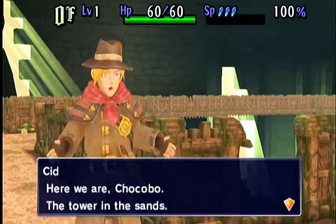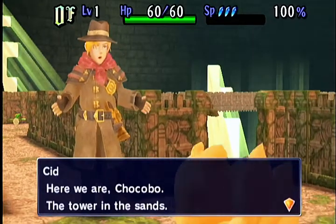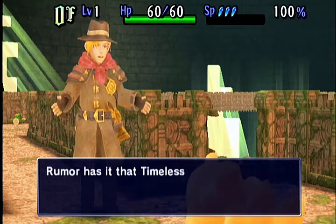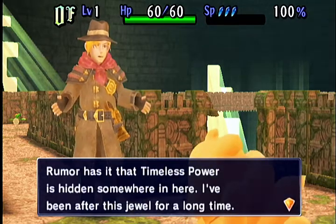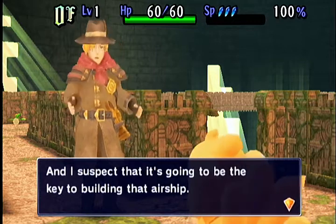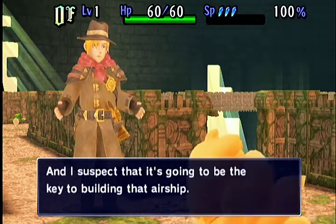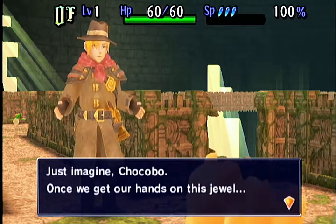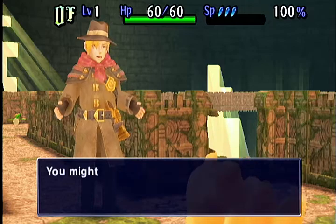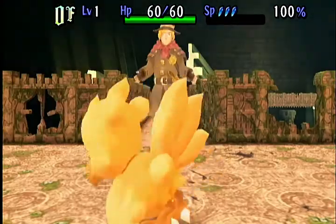Here we are, Chocobo — the tower in the sands. And this is Cid. It's a Final Fantasy game. Rumor has it that timeless power is hidden somewhere in here. I've been after this jewel for a long time, and I suspect it's going to be the key to building that airship. And since he's Cid, of course he has an airship. Once we get our hands on this jewel, you might be able to fly through the skies. Oh, silly Cid — only black Chocobos can fly.